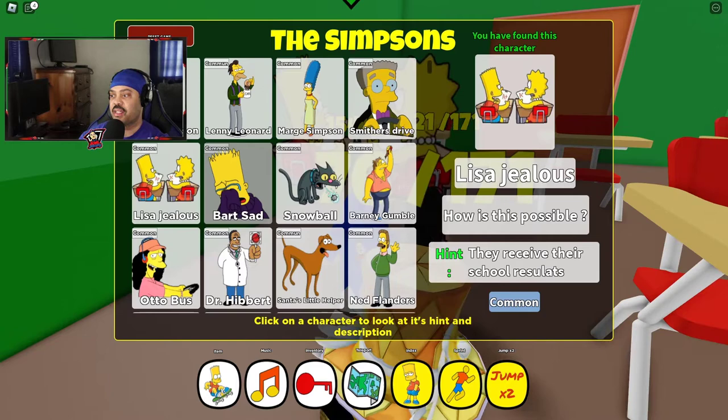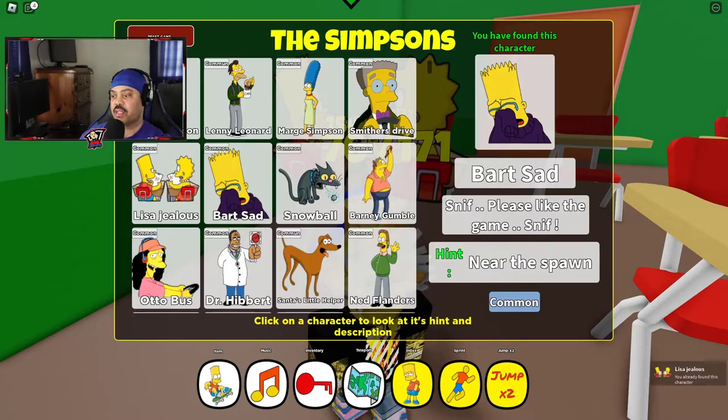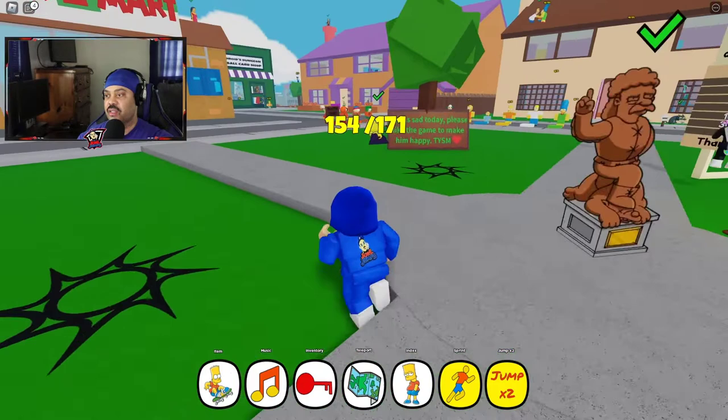Next one: Bart Sad. He's near the spawn, so let's go back to the spawn. And Bart Sad is right here.